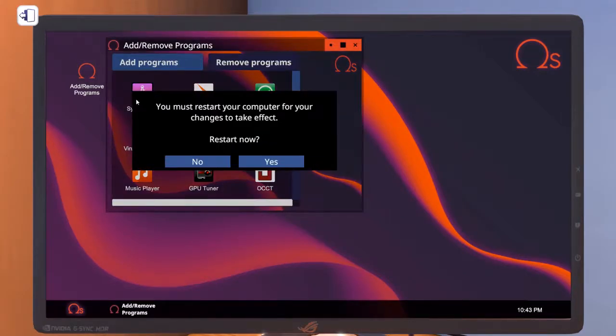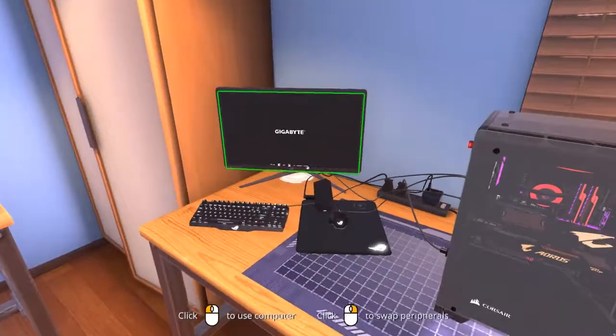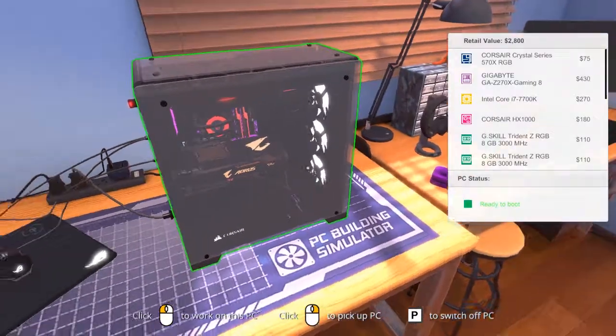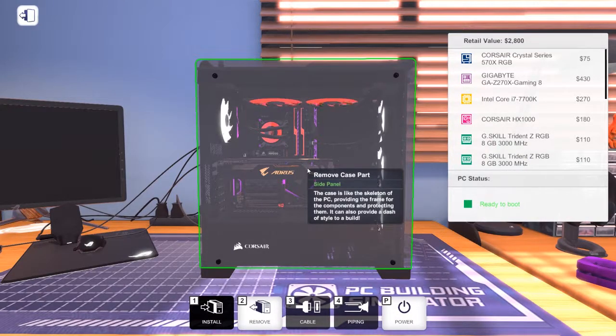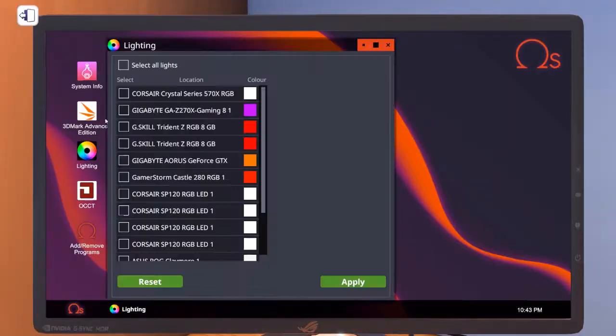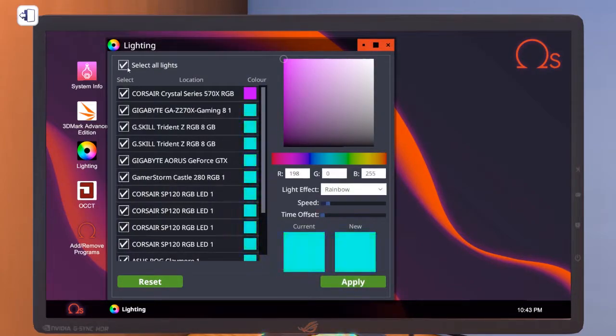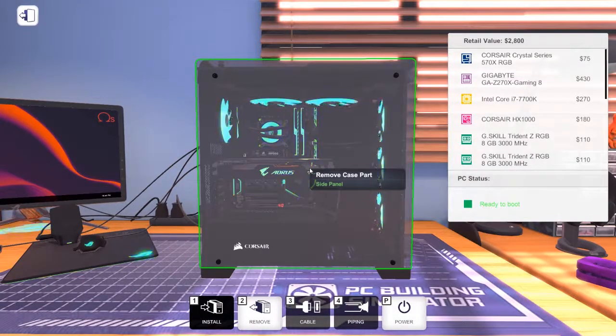I apologize for talking fast and messing up words — I just really love talking about computers and get excited making these videos. This game lets me build whatever I want since I can't afford to do it in real life. We won't be overclocking the GPU this time, so we'll skip that software. Let's set up the RGB lighting to full RGB with a nice white color scheme, and there you have it — the Kaby Lake build complete with RGB everywhere.